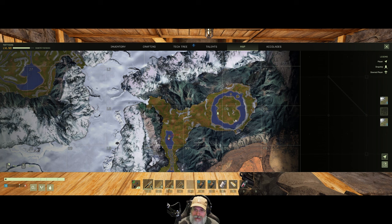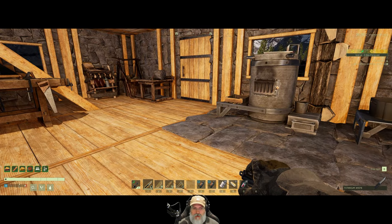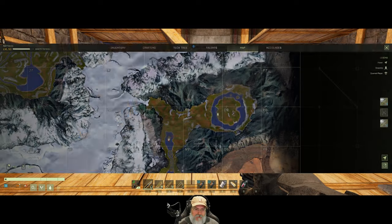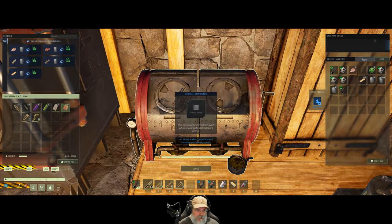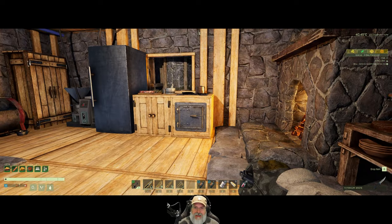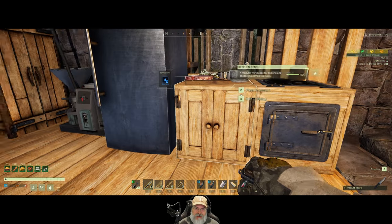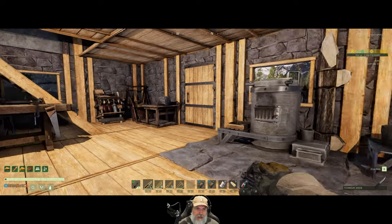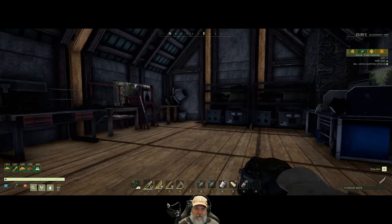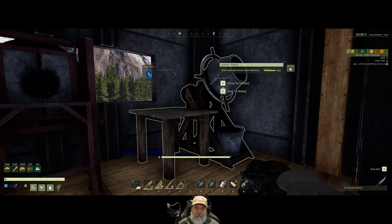This one over here I had to use a solar panel because there's no flowing water close by. We're going to go collect from those because I've been letting them run for a bit and we should have a nice tidy little bit of resources to get from those. I've also made some upgrades to the base.